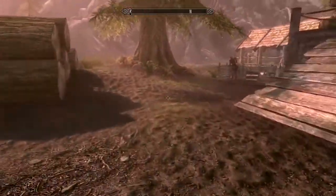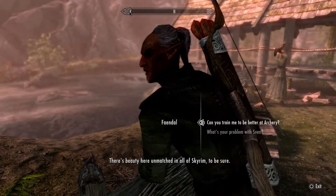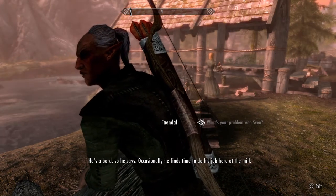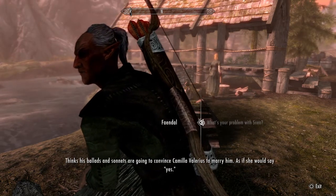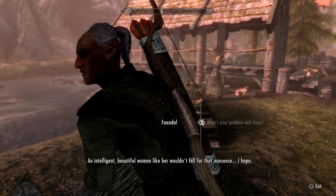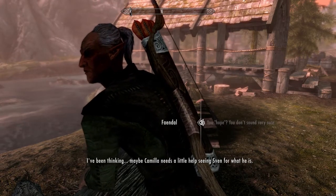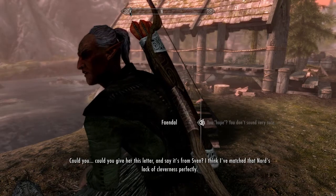Riverwood's agreeable, there's beauty here unmatched in all of Skyrim to be sure. See, what's your problem with Sven? He's a bard, so he occasionally finds time to do his job here at the mill. He thinks his ballads and sonnets are going to convince Camilla Valerius to marry him - as if she would say yes. An intelligent, beautiful woman like her wouldn't fall for that nonsense. I've been thinking - maybe Camilla needs a little help seeing Sven for what he is. Could you give her this letter and say it's from Sven? I think I've matched that Nord's lack of cleverness perfectly.